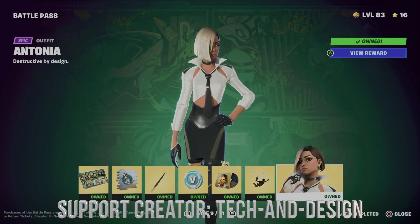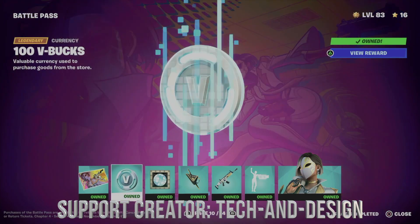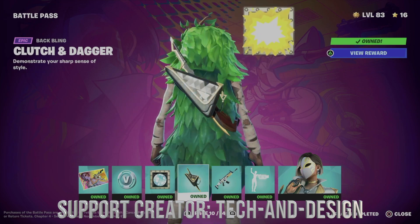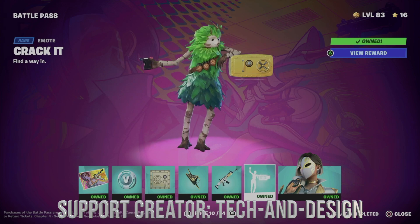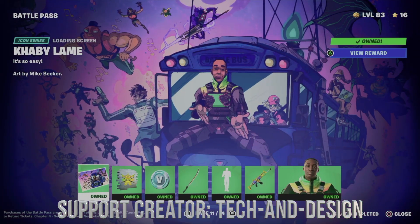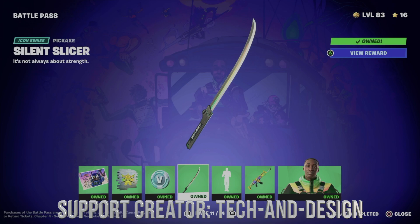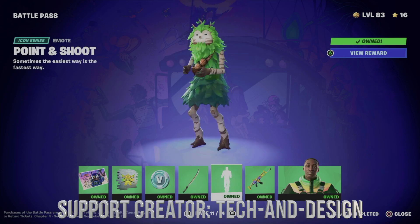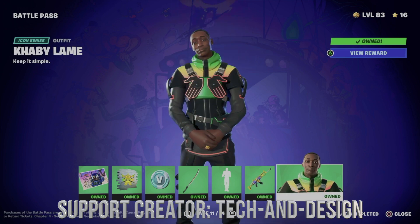We also unlocked a skin we can wear at any time. On page 10 we got a loading screen, b-bucks, an emoticon, a backbling, an awesome wrap, and an emote. We also got a style for the skin. Moving to page 11, we got a loading screen, a spray, b-bucks, and a pickaxe. Everything below says 'owned' because we unlocked it — including this emote, wrap, and the awesome skin.